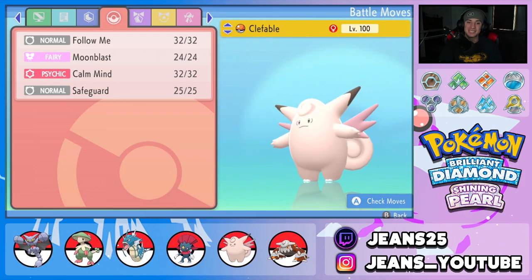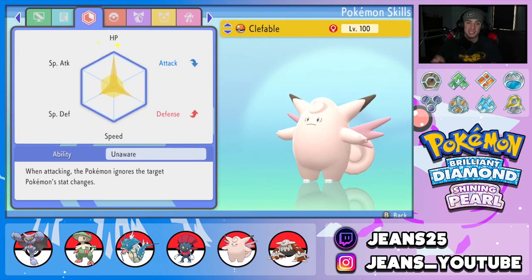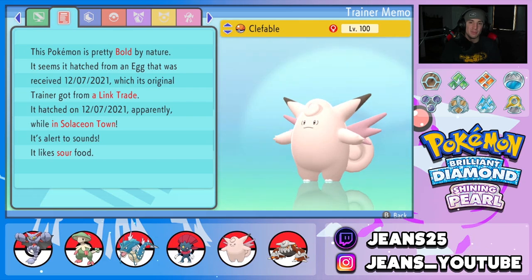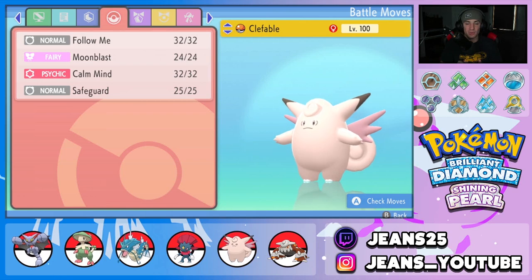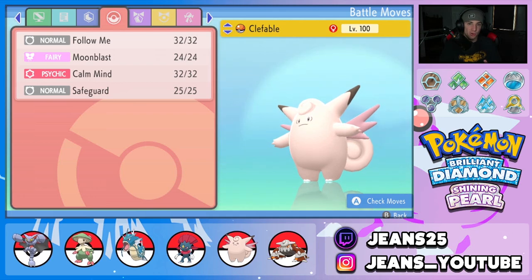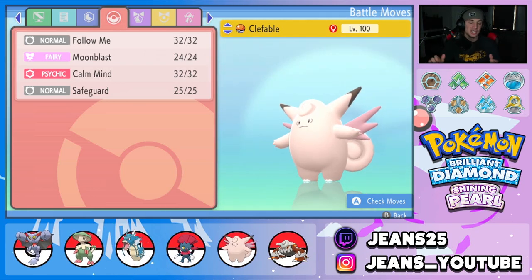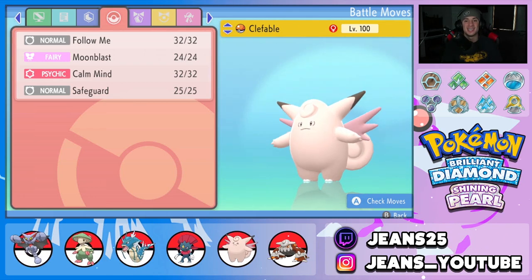Final Pokemon is Clefable, which gels the team together. It has Follow Me, Moonblast, Calm Mind, and Safeguard to protect us from status conditions. It's super bulky with EVs in HP, Defense, and Special Defense with the Unaware ability, and Bold nature to make it even bulkier. The reason it gels the team together is Follow Me — we have a lot of Pokemon that can set up with Swords Dance or Dragon Dance, so having something to protect them while they set up is phenomenal. The Pokebase is in the description below with all the EVs and movesets.